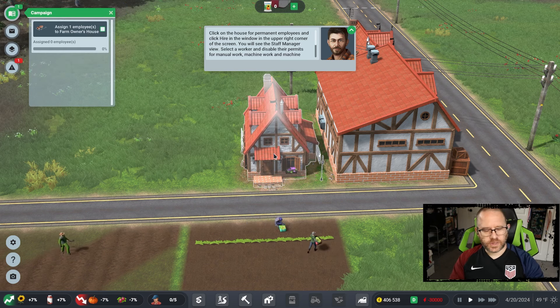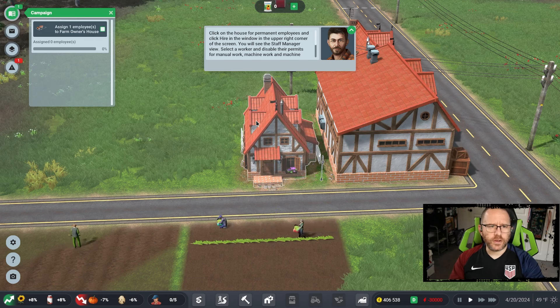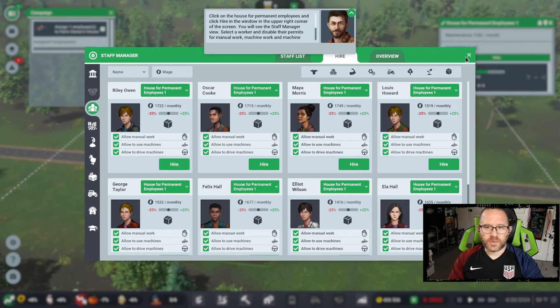We need to assign an employee to the farm owner's house to work there. Looks like we don't get a choice on our first one, and they all seem to be the same other than their monthly cost being slightly different. I'd certainly like to go for somebody a little cheaper, but we're going to hire Tommy Buckley.